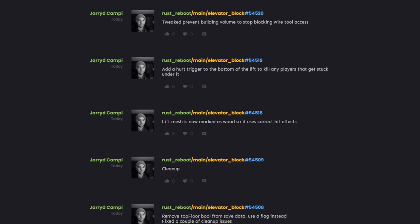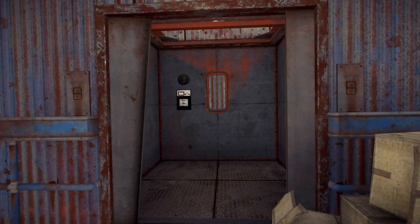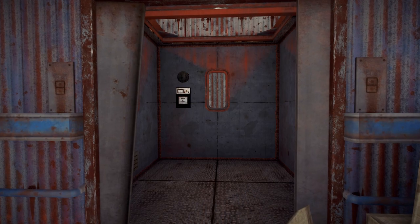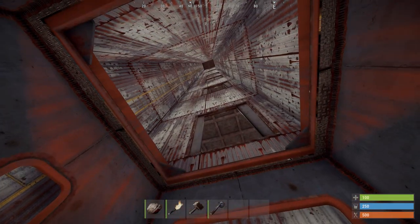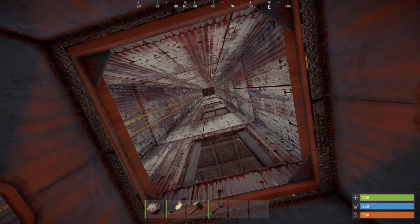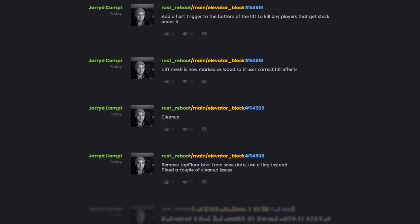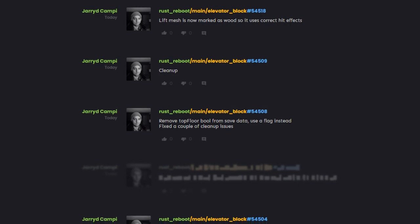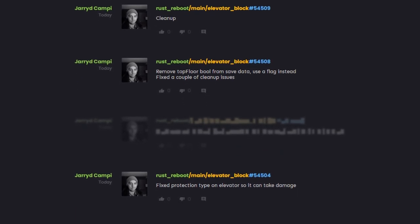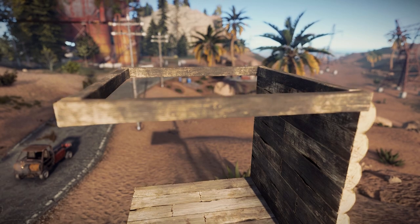The team are keeping a few things under wraps, as all the blurred-out commits attest to. One thing that does seem coming next is an elevator block — a new base building item that acts as a lift between your floors. It should be on staging next week, which means it'll definitely be in the next patch in October. From the commits we know it will require power, can be deployed on a floor, foundation, or floor frame, will have up and down buttons, can be called to a floor, looks like it'll be made of wood, have a fence, and will crush to death anyone stupid enough to stand under it. Does this herald the arrival of a new type of trap-based video?